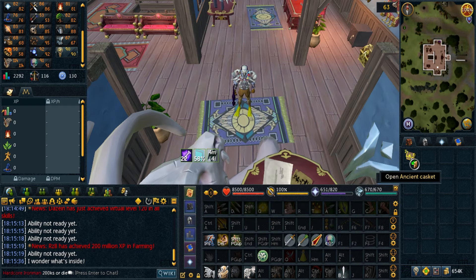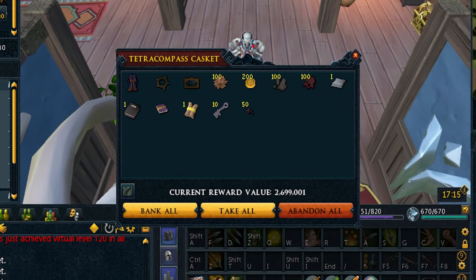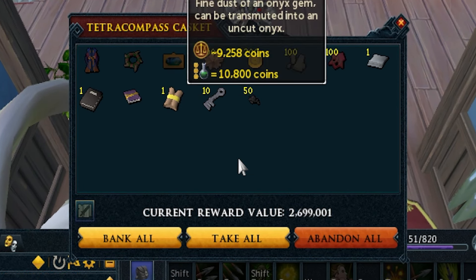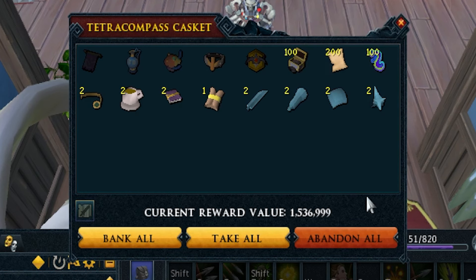Spent a bit of time in World 79 and got a ton of charges. All this archaeology grinding has gotten me a couple more Tetras. Onyx Dust is pretty useful now that I have extreme divination potion — I need some for the tier 90 tasks.